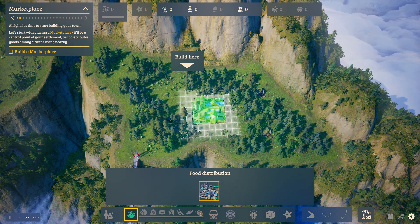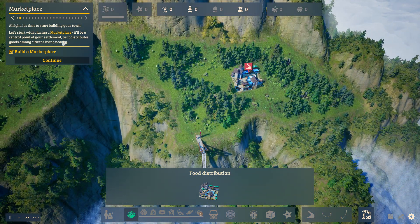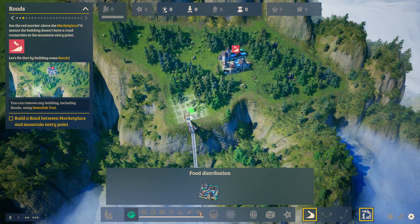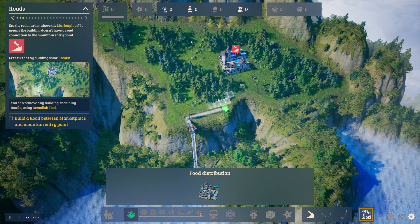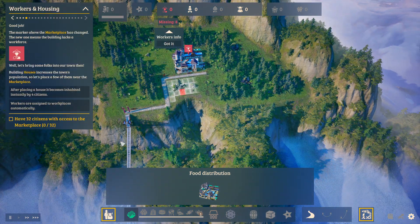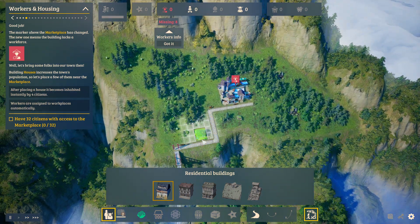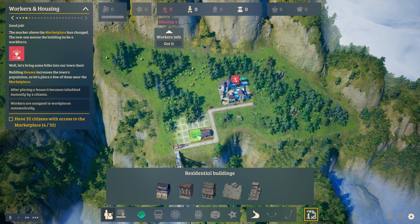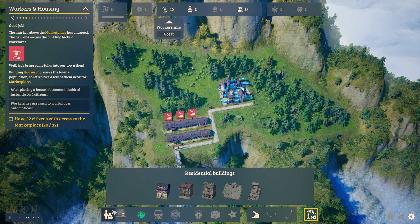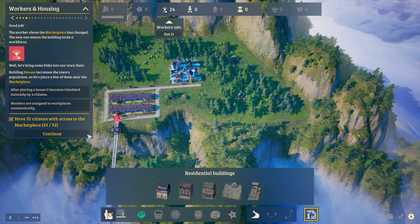First thing we need to know is roads - nothing's connected without a road. Here is the original path into our place. We're going to come over here and there's our entry point. We need workers - workers are like these guys here, lowlanders, your most basic kind of worker. We're just going to put a bunch of lowlander huts right here and connect up the road. Now we have citizens.